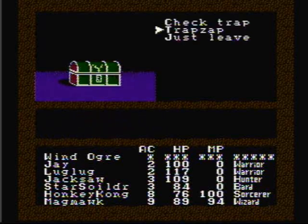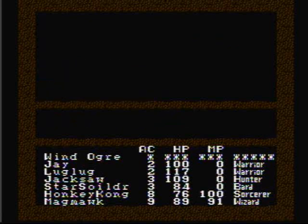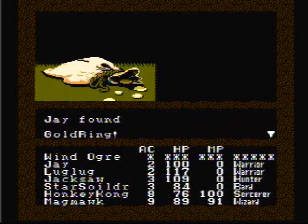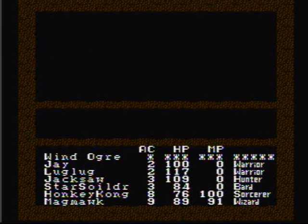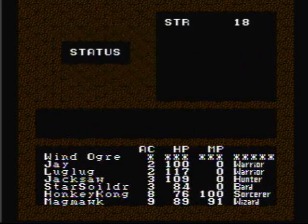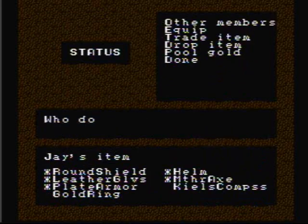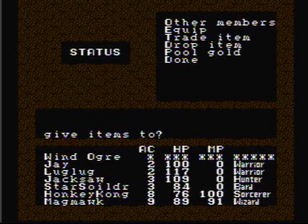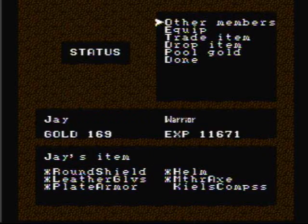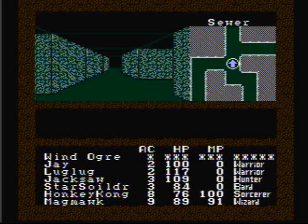Another chest. Let's use Magma's Trap Zap spell this time to open it. Nice — I found a gold ring! This item is very cool. If you use it during a battle and then win, it will double your experience and the gold you receive. Since Star Soldier doesn't do very much, let's give him the gold ring so he can use it during a battle.